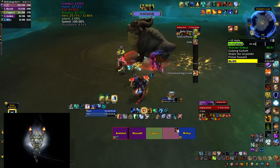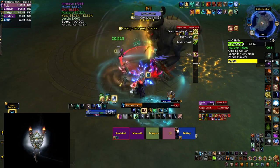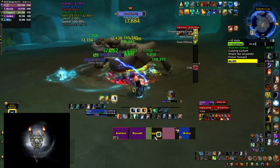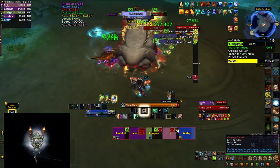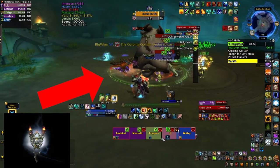The Gulping Goliath in Halls of Infusion is going to do Overpowering Shriek, which spawns little froglets on the ground from the brown swirlies that drop from the ceiling. Try to stack them around the boss so you can AoE them down. He is also going to do the Gulping Cast — a green circle around the boss that is going to destroy all the frogs inside of it.